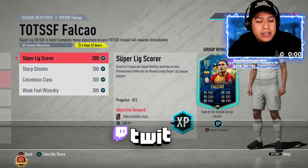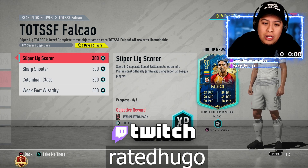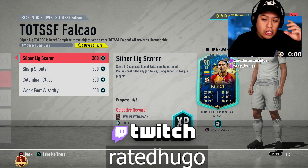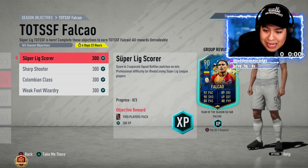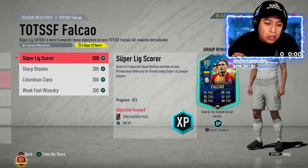What is going on my dudes, welcome back to a brand new video. Today we have how to complete Team of the Season Falcao from the Super League. It looks like a really nice card — 92 pace, 90 shooting, 80 passing, 89 dribbling, and 88 physical. Superb card.